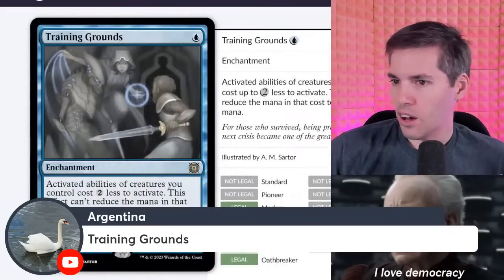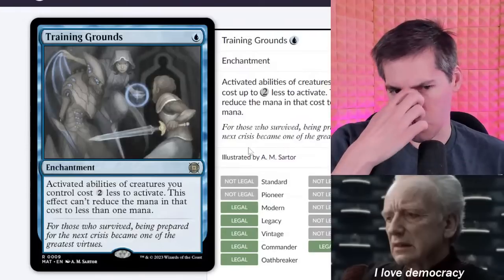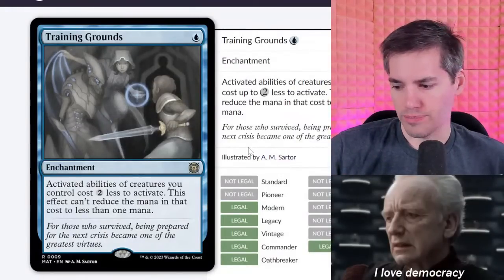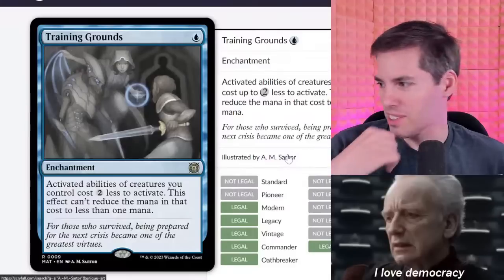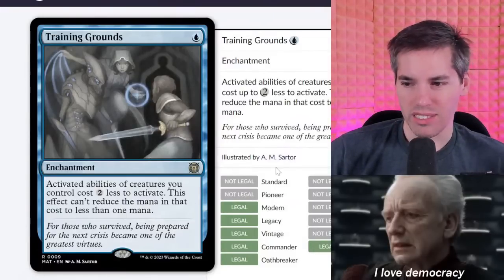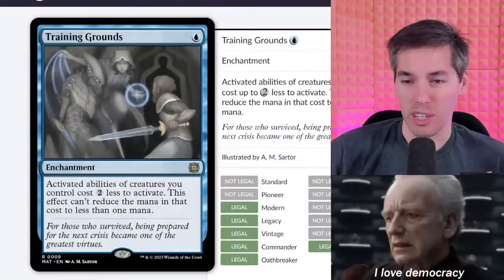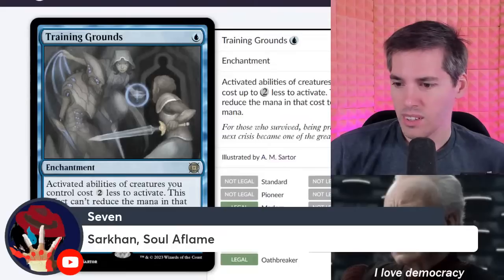Training Grounds — they reprinted training grounds. Blue enchantment: activated abilities of creatures you control cost two less to activate. This effect can't reduce the mana cost to less than one. Maybe this is good in commander — it's bad in competitive play, completely worthless competitively. The price blew up because of commander. Commander players love their activated abilities and prefer they cost two less.